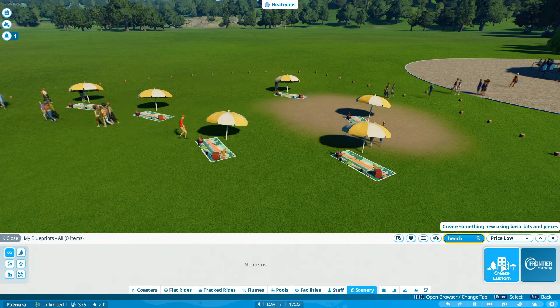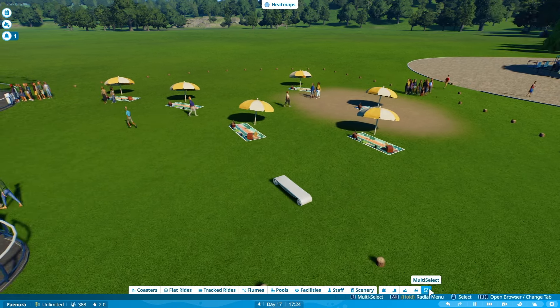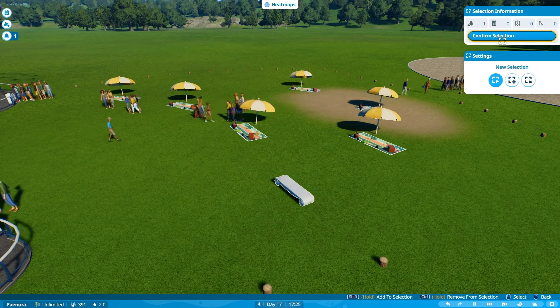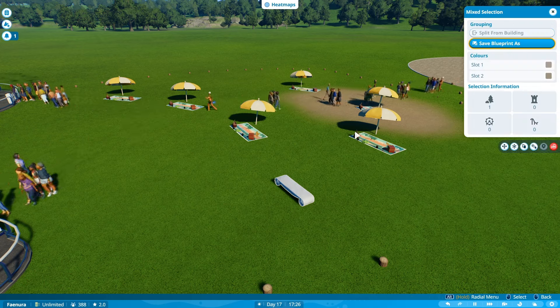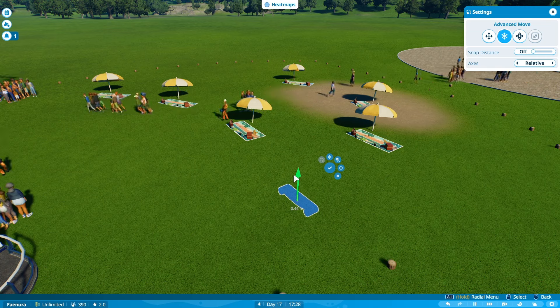What you basically do is you get a bench — any of the benches will do — and you select it with the multi-select tool. This is important: you select it with the multi-select tool, not selecting it directly, because that actually enables you to sink it into the ground.